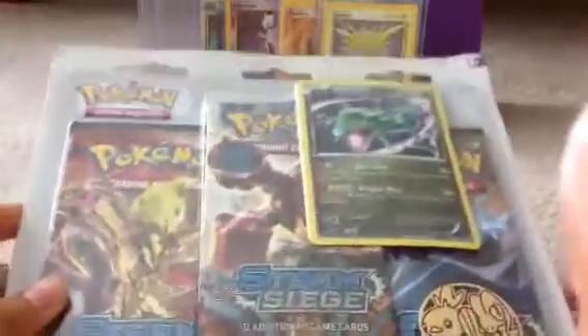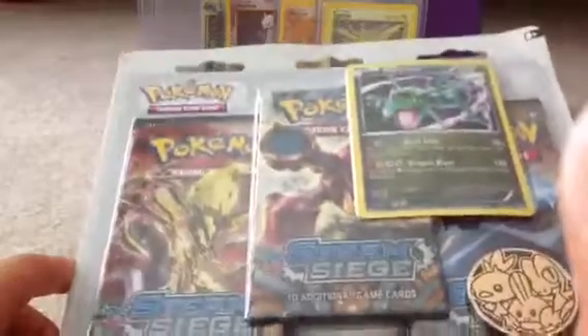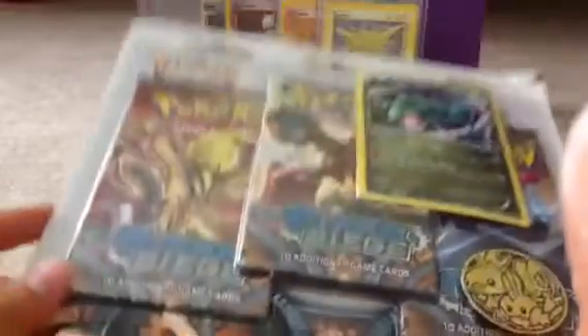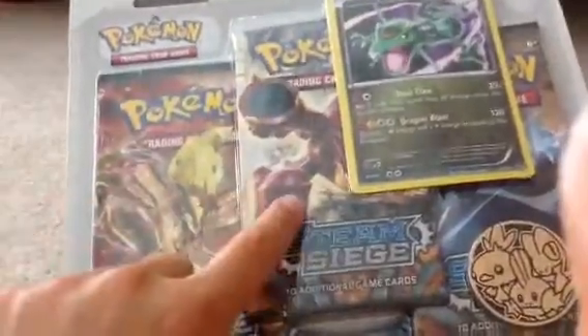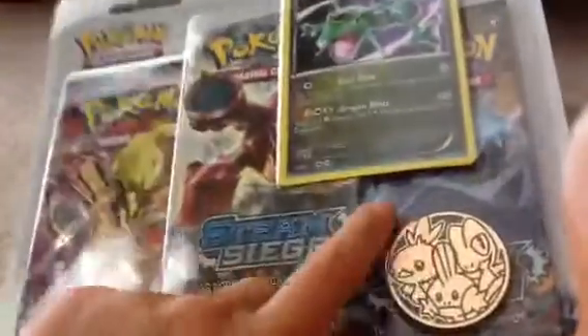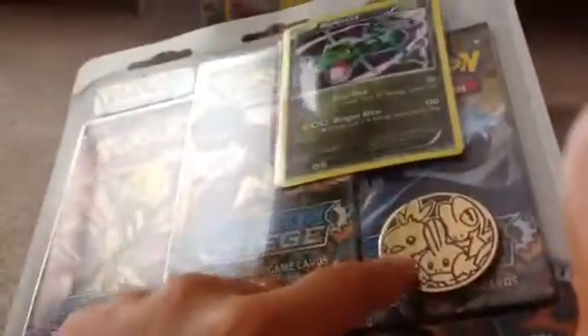Hey YouTube, this is Morstan Pokemon Striker Johnson, and today I'm opening up the Steam Siege Blister Pack. Some of the newest packs out here, so there's the Volto Break, Vulcanion I think, and Mega Gardevoir. Then there's the Coisa promo card, and the three starters Pokemon coin.